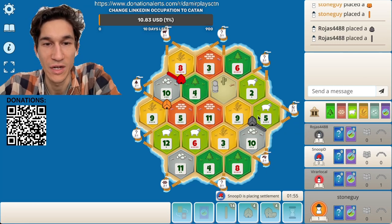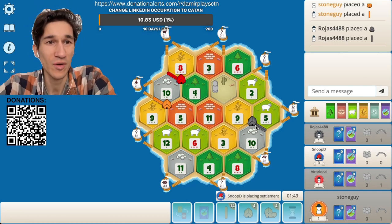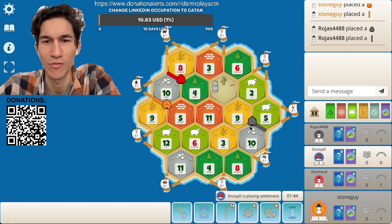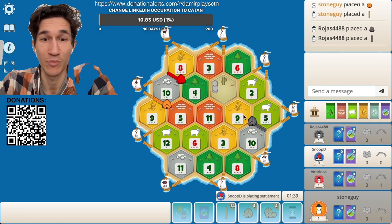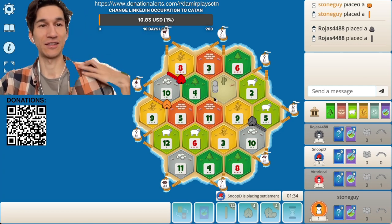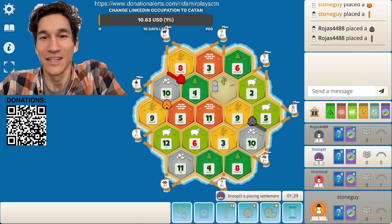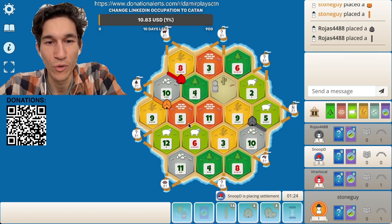Black took this spot — good spot, good spot. For people who like ore, which is the ship strategy — you buy development cards — it's a perfect spot for that strategy. I'm not a fan. Let me think about what I want. What can I get? Standing here would be kind of okay, you know.